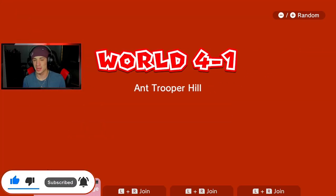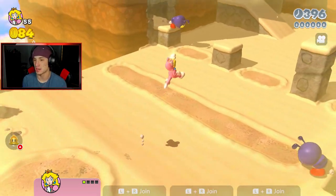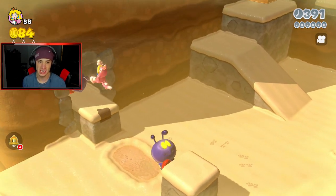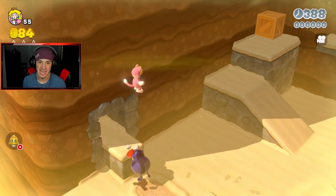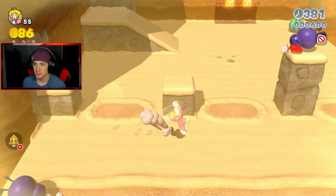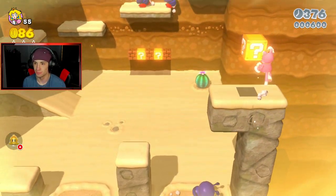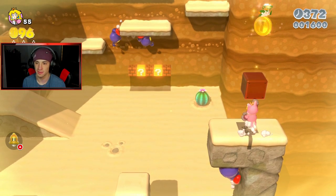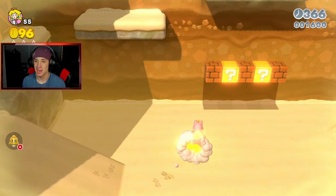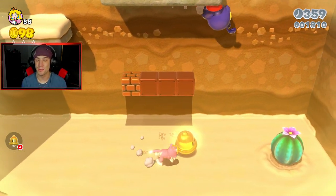We're heading into 4-1 Ant Trooper Hill. I love these little ant enemies. We're playing as Cat Peach right now, the last character we had to show off. Look at these ants, they're hilarious. There's a hidden Luigi right there — if you guys rewind, as the last coin comes out of the block, Luigi comes out.